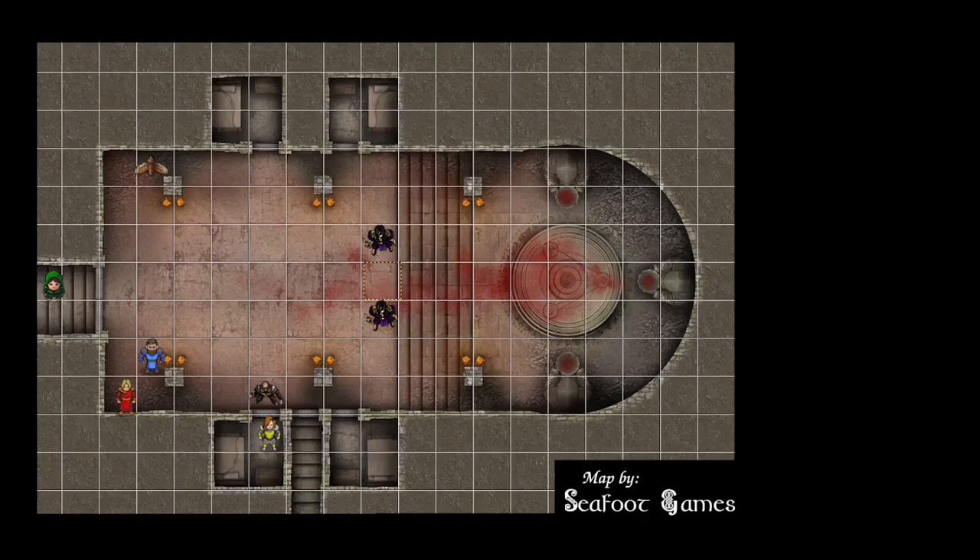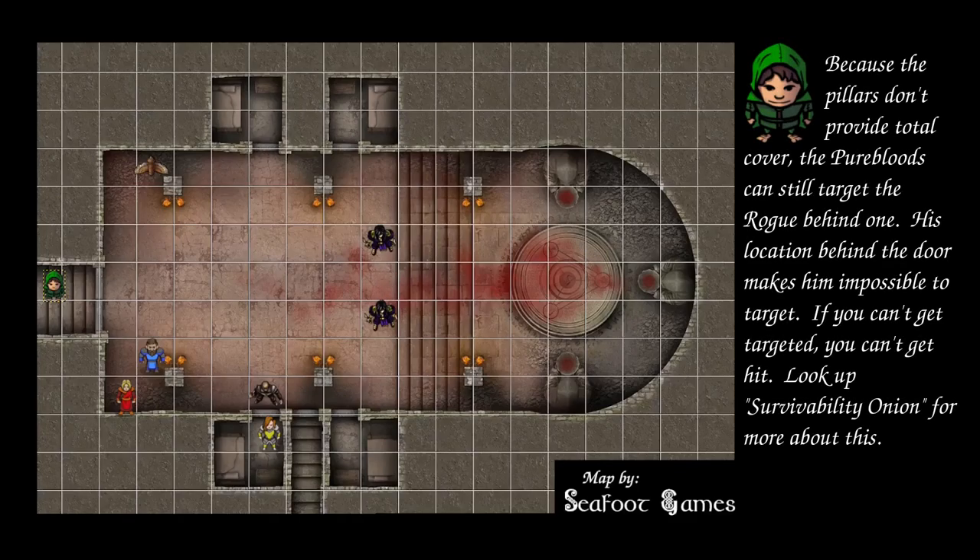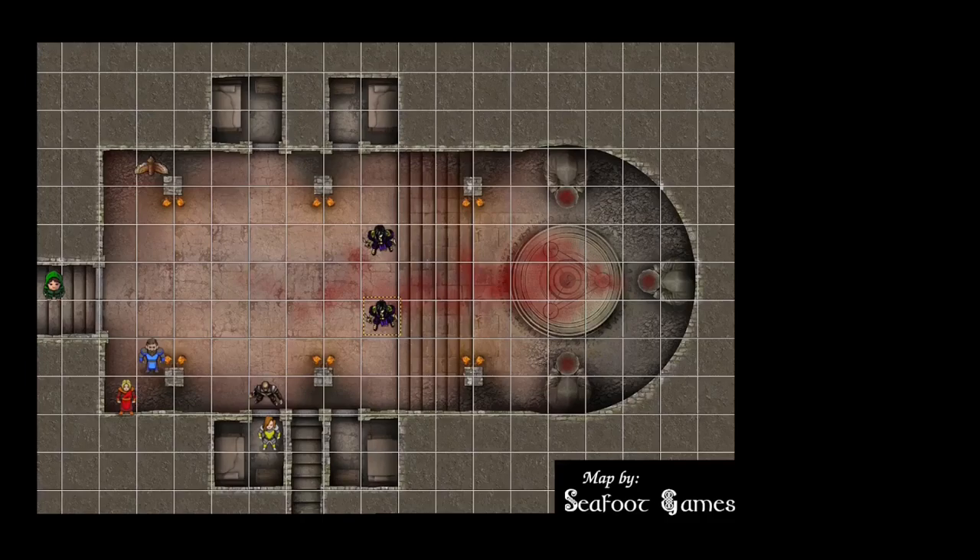Blind Oracle bonus-action hides for 14 — successful. Shooting between Tom and Dick, they decide to shoot Dick. 16 to hit connects for 18 points of damage. Blind Oracle considers moving to the pillar by the owl but decides to stay behind the door, out of line of sight, where the snake folk would need heavy movement to reach them.